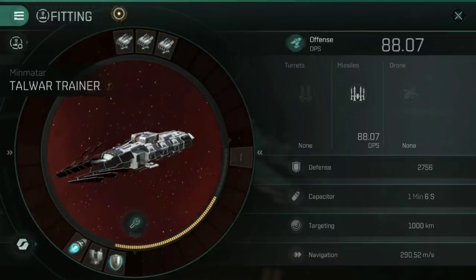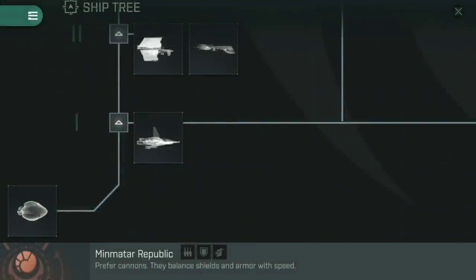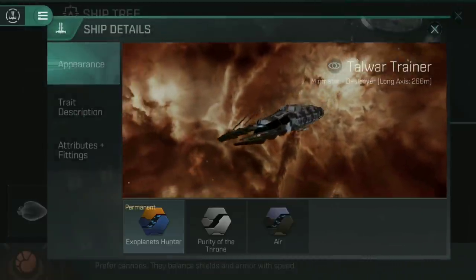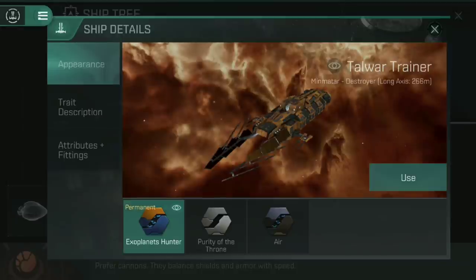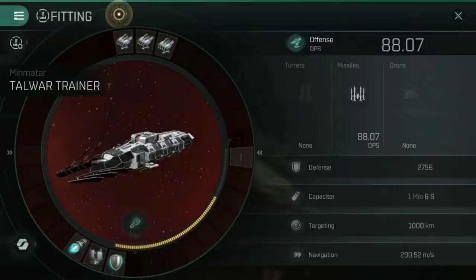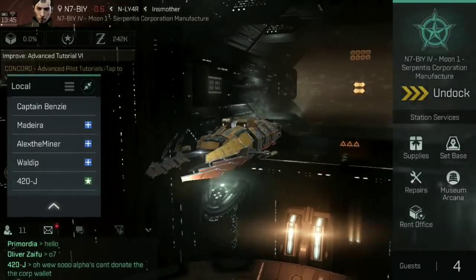If you are on an Omega account, you'll have had the choice of various different skins. You can access them via the little icon in the bottom left of the fitting screen. That takes you to a page where you can see what the different skins look like on the ships themselves. I went with the Exoplanets Hunter skin for my Talwar Trainer — there it is, the Exoplanet Hunter Talwar.